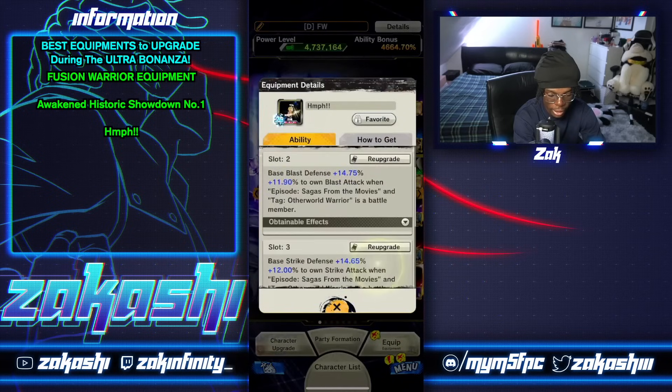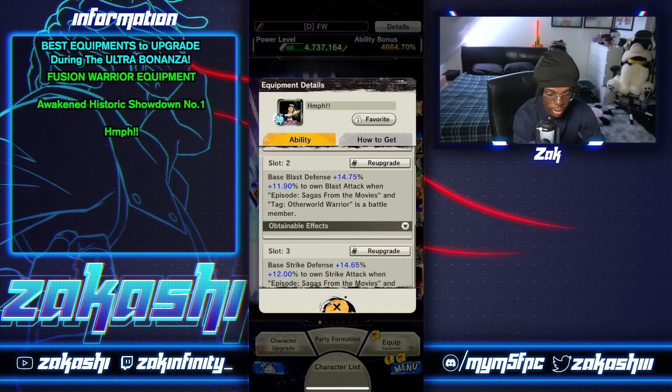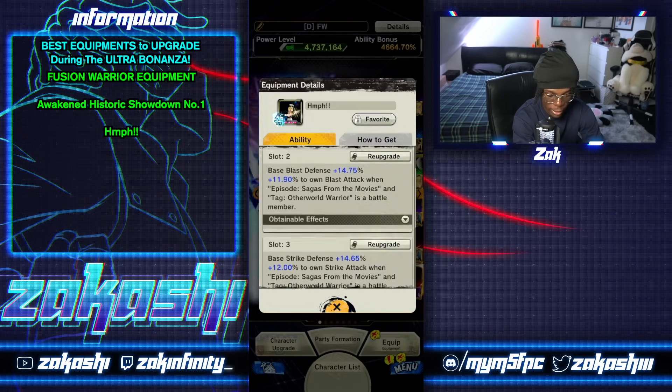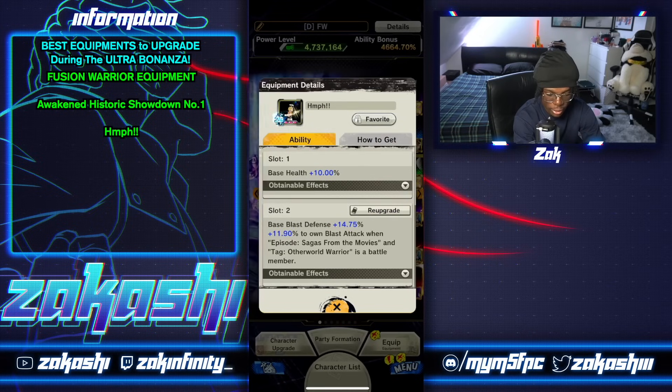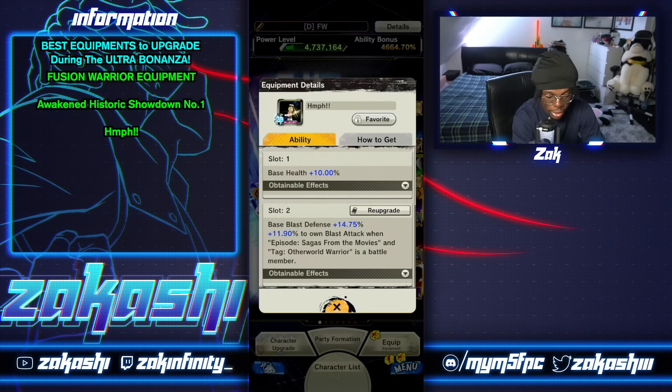Next up, specifically if you're running PyCon on the team — because you need the Saga from the Movies tag — Otherworld Warrior is what you want. If you're running PyCon, you should get three of these. These are good and you can get them from the dual coin exchange shop.